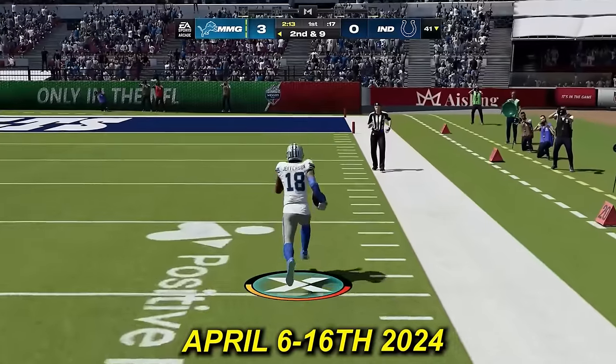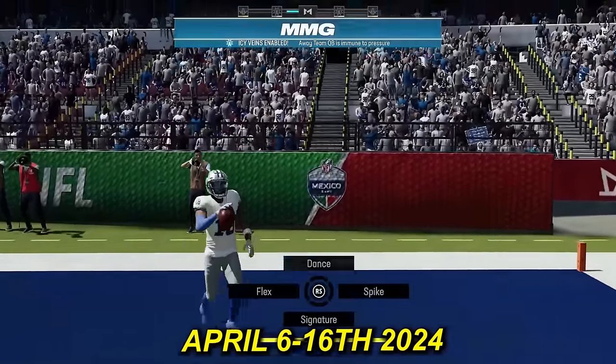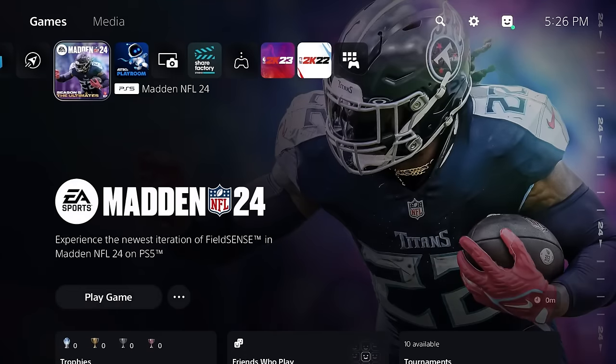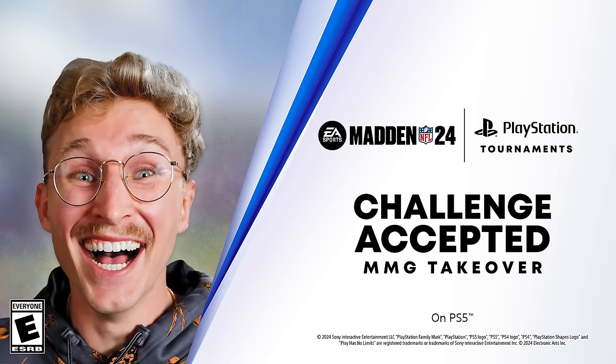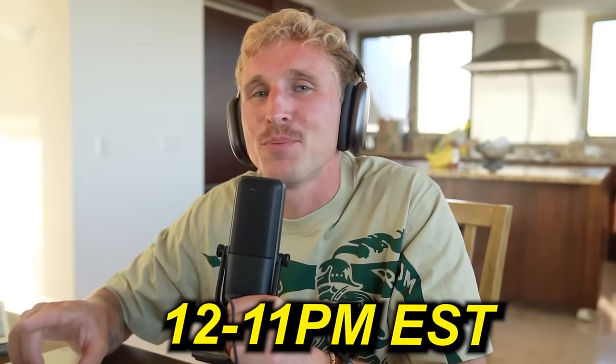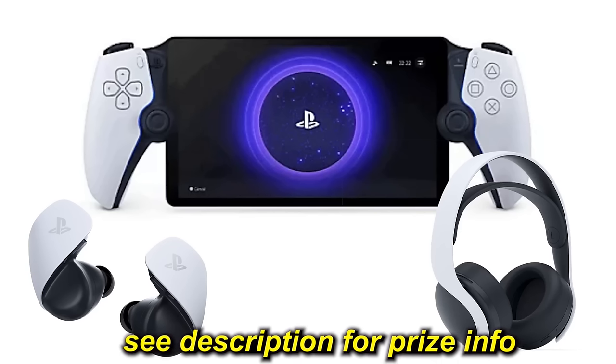Exciting news — I'll be hosting my first ever Madden tournaments, April 6th to the 16th, and I'm partnering with PlayStation for this, so it's PS5 exclusively. To find the tournaments, go to the homepage of PS5, hover over the game, and scroll down to find PlayStation Tournaments. If you win one of the tourneys, you automatically get $5 PSN credit. Signing up for a tournament is completely free. You can sign up for as many as you want, and they run from 12 to 11 p.m. Eastern Standard Time. The more signups we get, the more we'll be giving away.